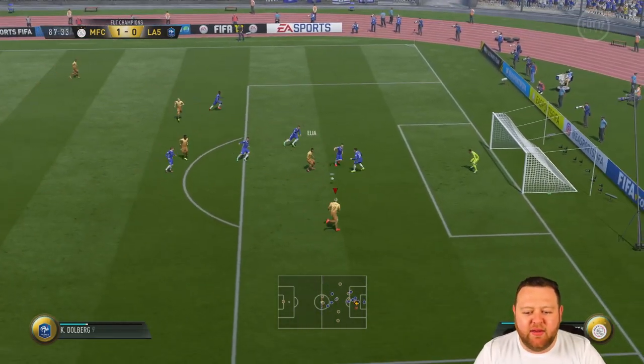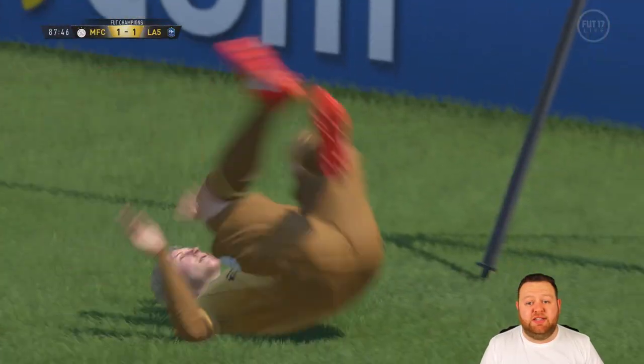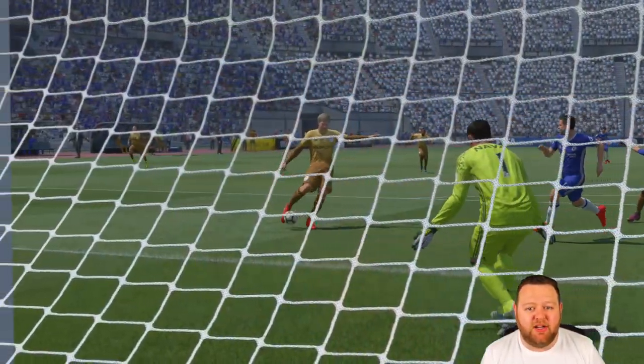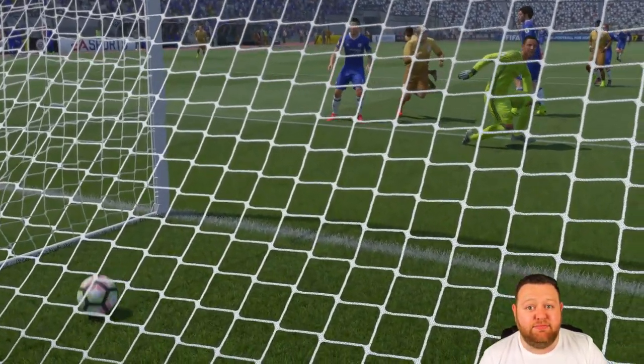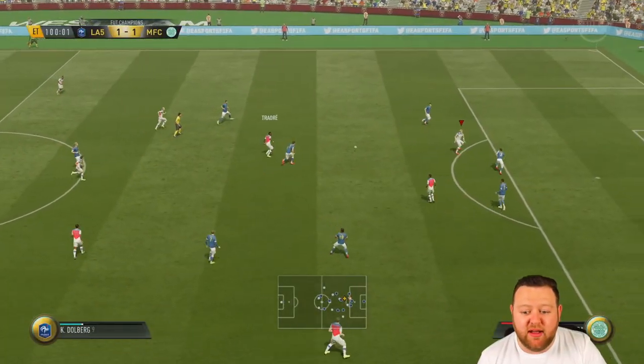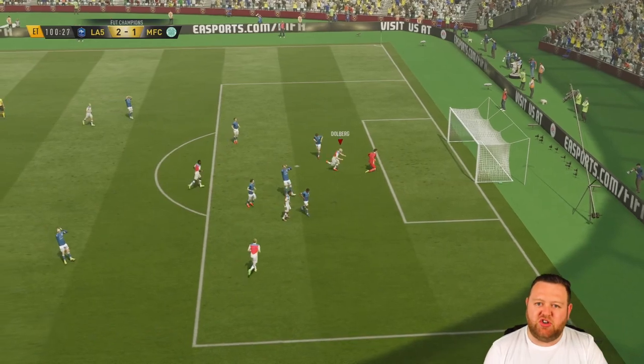That's the reason why Elia is like 50,000 coins or above — he's got the ability as well as just the pace. We also scored goals with Dolberg. I actually didn't manage to score a single goal with Bertrand Traore, and that wasn't for the lack of trying. He bottled it time and time again — not good in front of goal in the Weekend League.